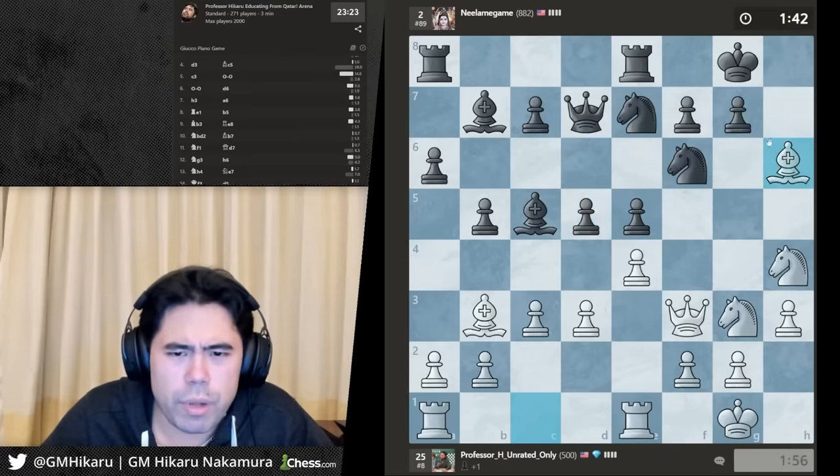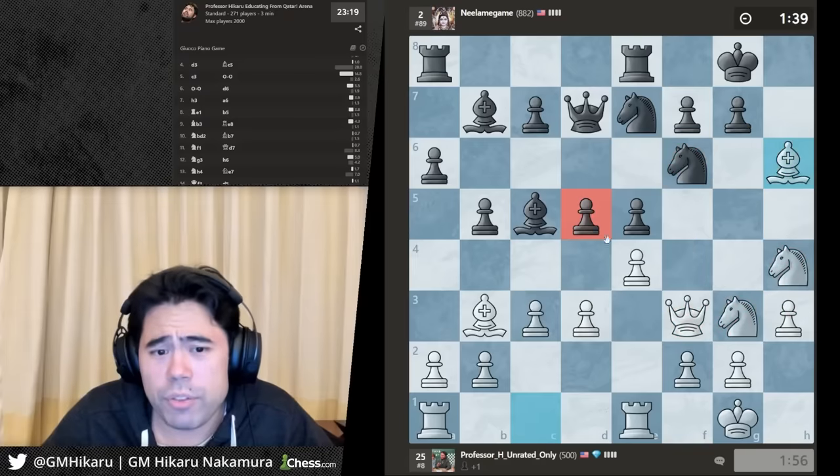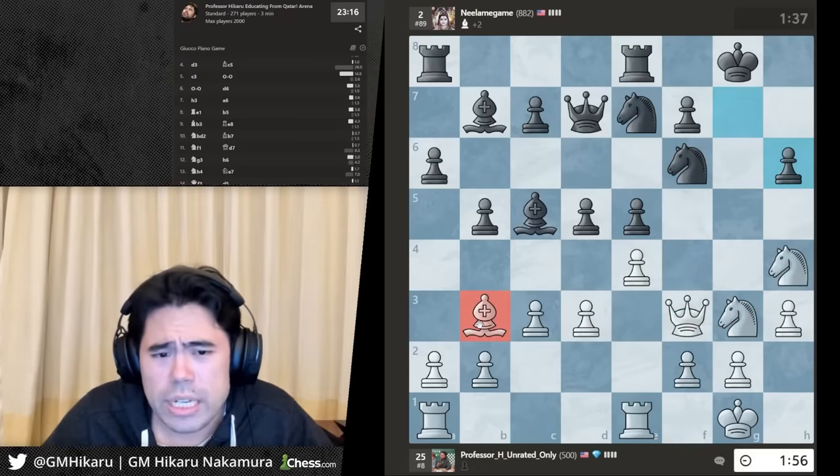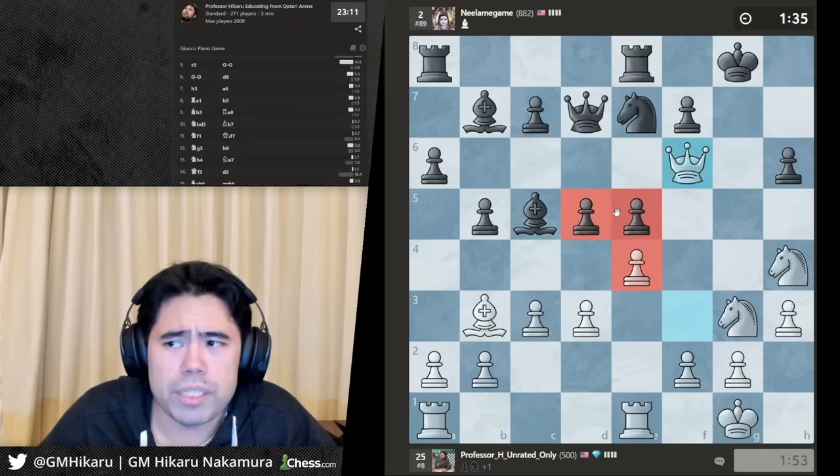He gets d5 — I think I can just take the pawn for the classic tactic. I like d5 though because if he tries to contest the center he also shuts down the bishop scope. It's a very aggressive move — it doesn't quite work here but it makes sense.